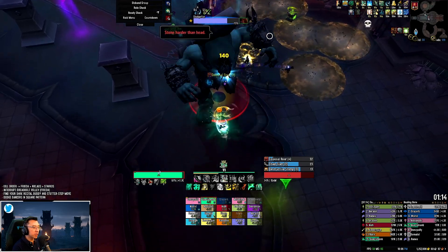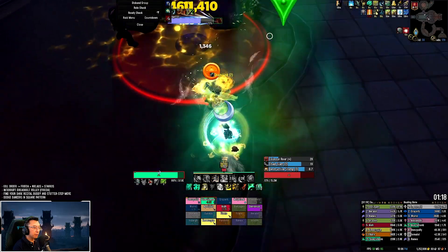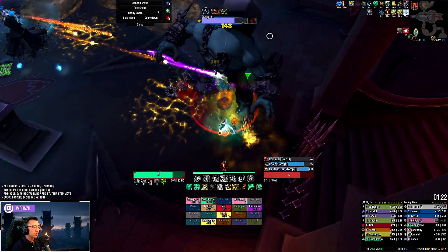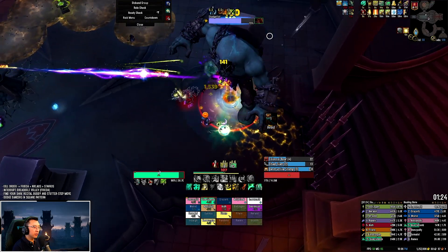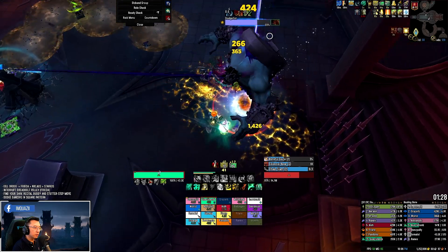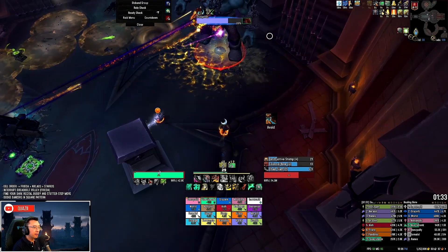The next part of the room we're going to is this corner here. In the triangle rotation, we're basically using this second pillar to the left as the next charge point. We are pulling him to this corner, and you can see we slowly rotate out in a clockwise fashion.